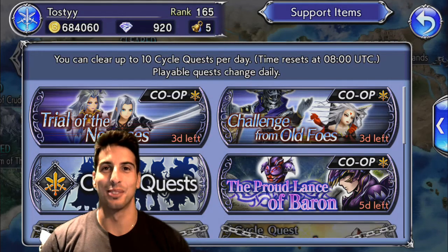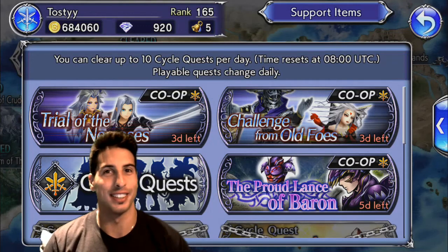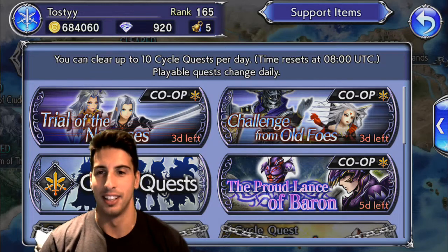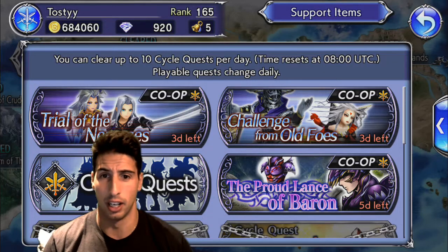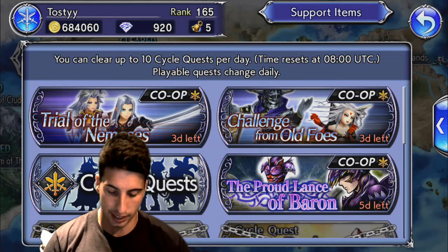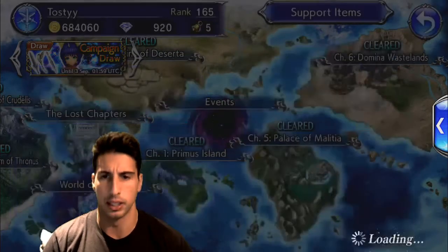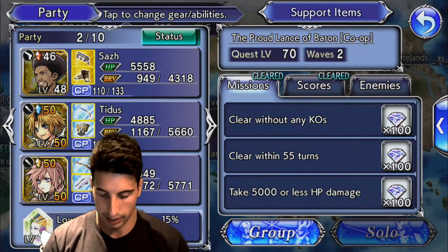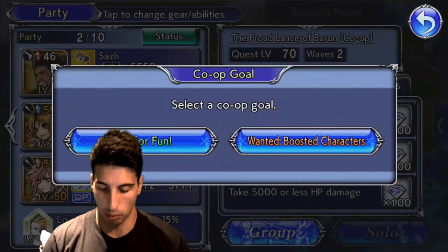Hey, what's going on guys, it's your boy Toasty and today we are back with a different Final Fantasy game. We're playing Dissidia Opera Omnia on mobile — this game is really really cool, it's a nice change of pace from Final Fantasy Brave Exvius. We're gonna be taking on the Proud Lands of Baron, which is the Cain event that got released maybe a week ago. I'm gonna be using Saz because I got his 35 CP weapon yesterday and that makes him almost overpowered.